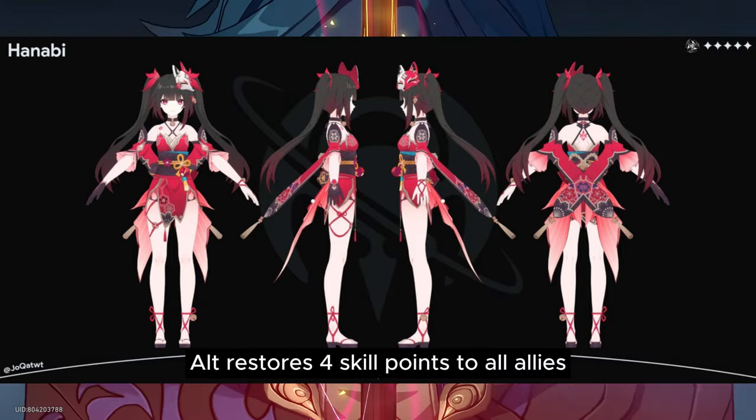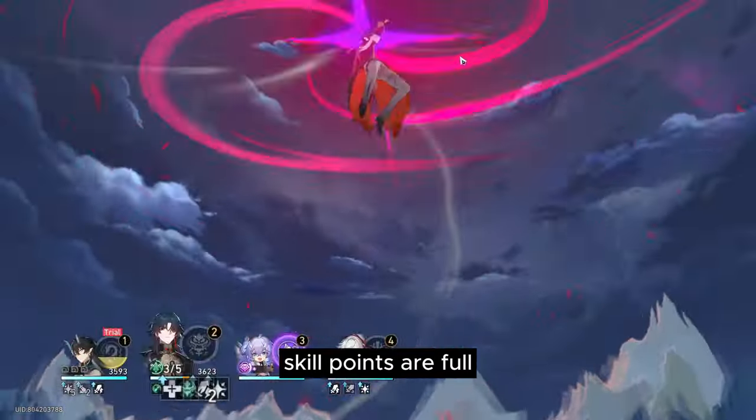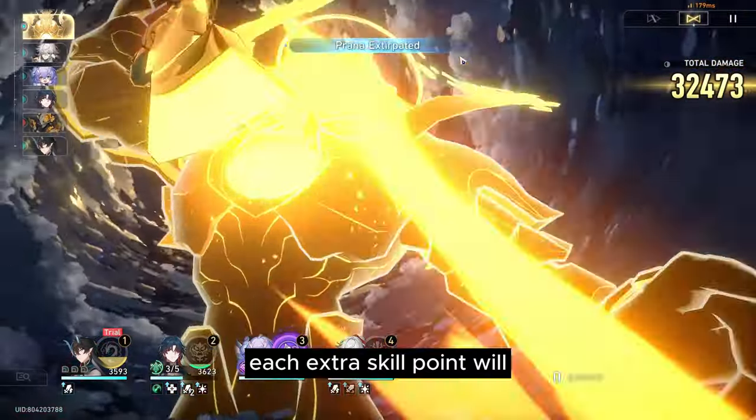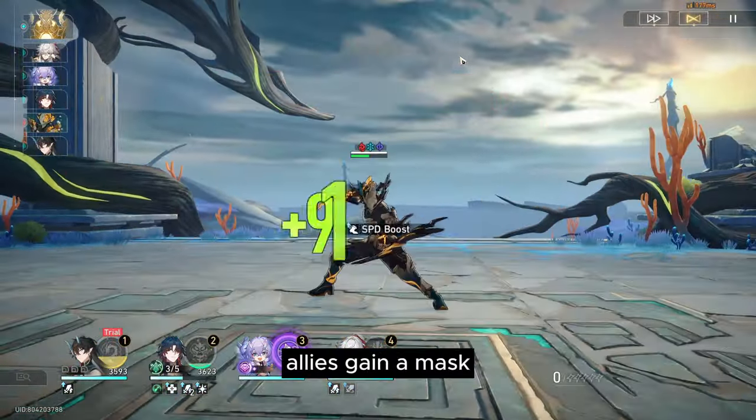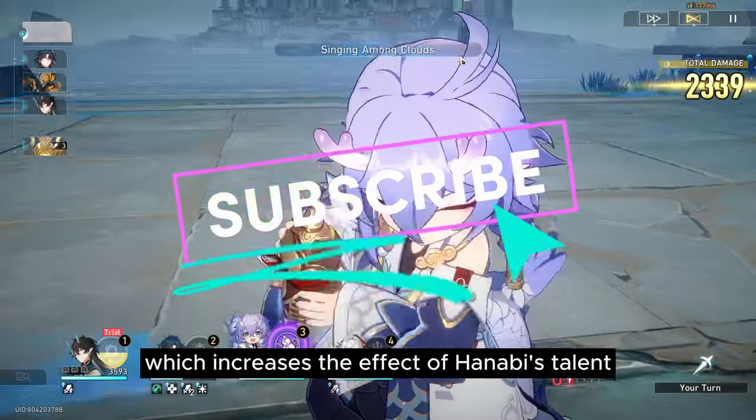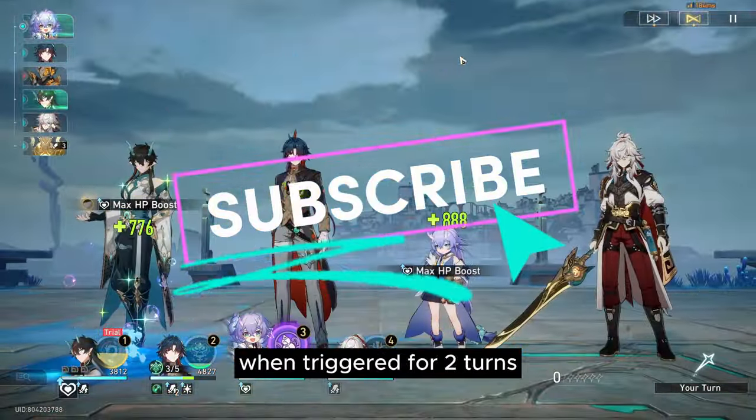Ultimate: restores four skill points to all allies. If skill points are full when restored, each extra skill point will add one temporary skill point, up to a maximum of two. Allies also gain a mask, which increases the effect of Hanabi's talent when triggered for two turns.